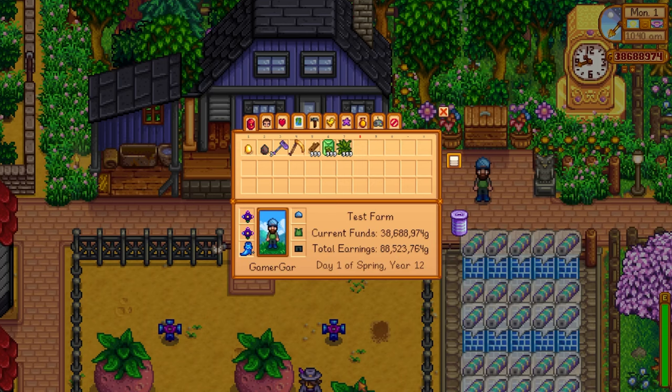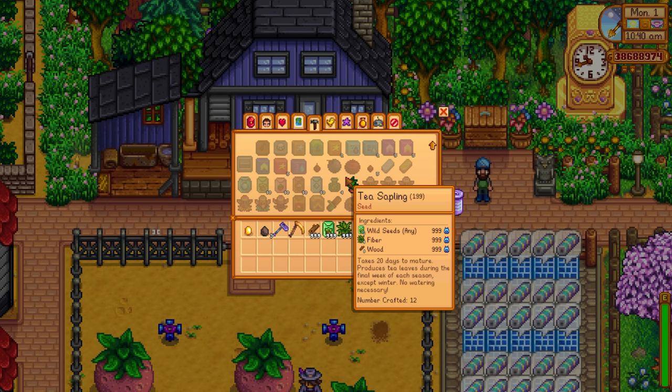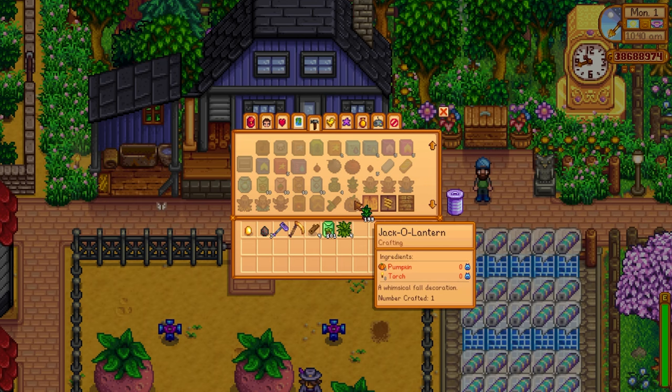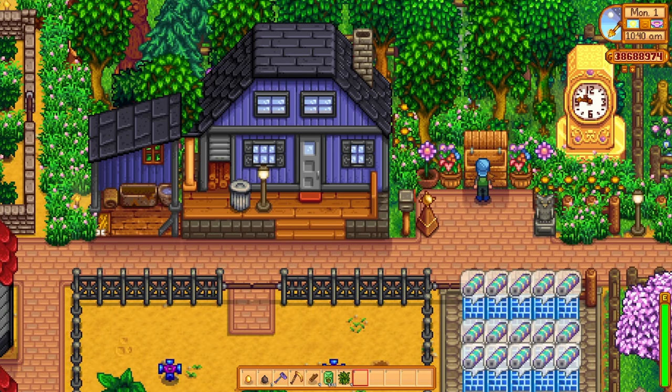Let's talk about the tea sapling happenings. As we all know, especially if you watch my 100-day challenges, when you get Caroline to two hearts, she's going to teach you a very powerful recipe known as the tea sapling. It's super easy to make and it used to sell for a whopping 500 gold. You could absolutely spam these things in spring and just conquer the game easily within the first month and a half.